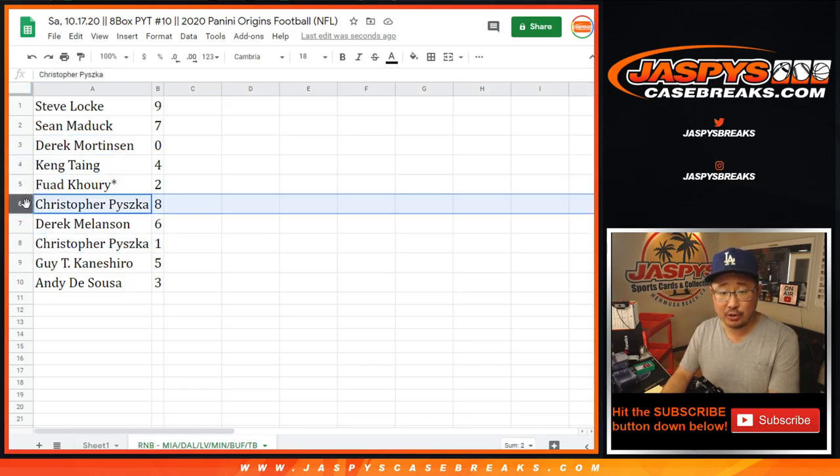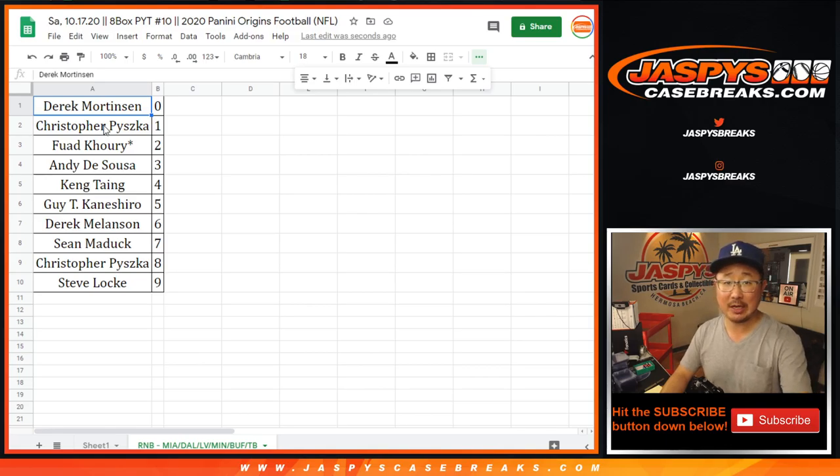So let's sort this by column B. And remember, there are autographs that are not numbered as well, so that could be part of a randomizer to one person in this break. Even if there's multiple, it'll all be collected as one lot. All right, so stay tuned for that video a little bit later tonight. JaspiesCaseBreaks.com. Bye.